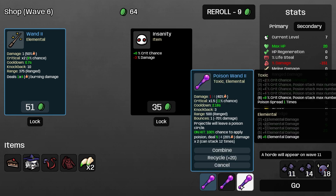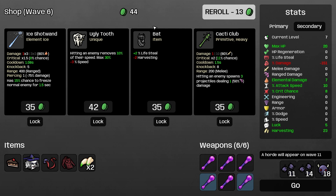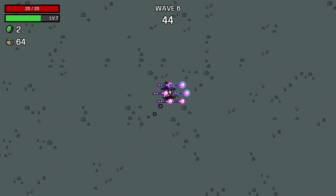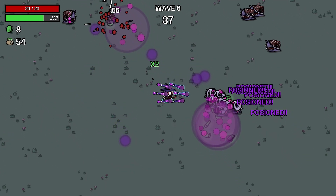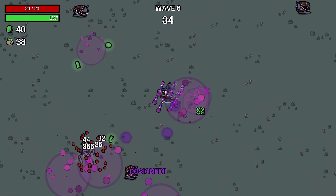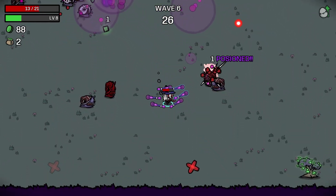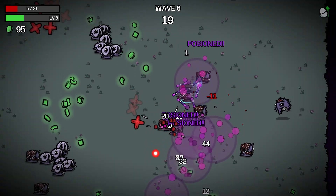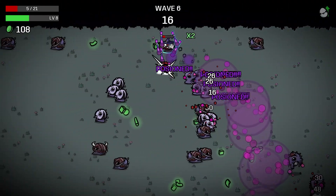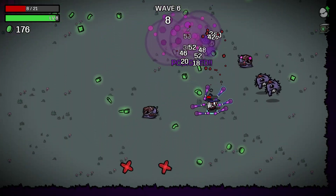I'm going to ignore insanity for now. Not going to take a weird ghost. Take an ugly tooth, I guess, although we probably need some plus speed. Assumedly everything's going to get hit here, so the ugly tooth should pay off. And it does stack a lot. The problem is enemies do so much damage and we have to wait for them to die.